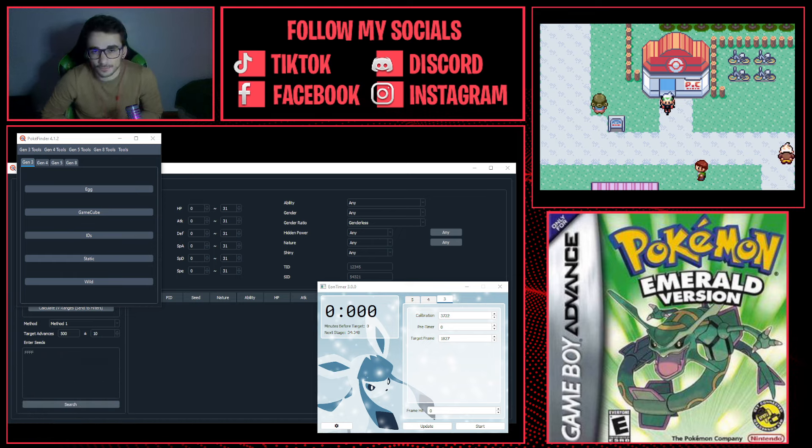There's actually another way aside from cloning this Deoxys, but I'm not going to be doing that because it takes a while — it basically involves RNG manipulation and finding different seeds. I highly recommend you watch my previous video where I catch shiny Mew, as it's very similar to this one. You also have to watch my video on the ACE code execution setup, because you're going to need it to get the Aurora Ticket in order to get to Birth Island.